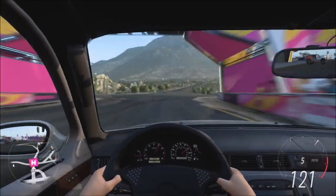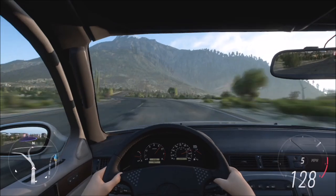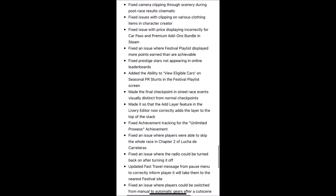Fixed player labels showing the wrong PI on the map. The marathon icon no longer overlaps the Horizon Street Scene outpost icon on the map. Changed map filters to include the Eliminator map icon under multiplayer events rather than festival sites. Fixed camera clipping through scenery during post-race results cinematics. Fixed issues with clipping on various clothing items. Fixed an issue with prices displaying incorrectly for cars in premium cars. Fixed an issue where the festival playlist displayed more points earned than are achievable. Fixed prestige stars not appearing in online leaderboards.